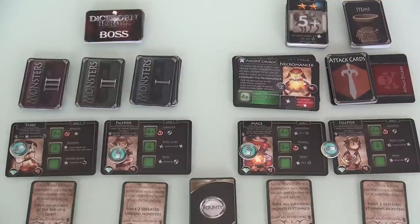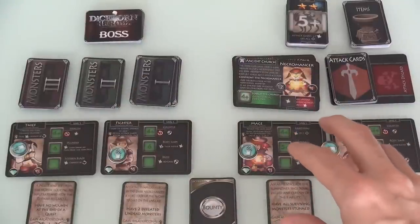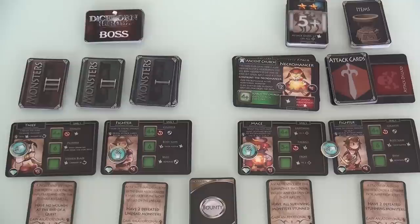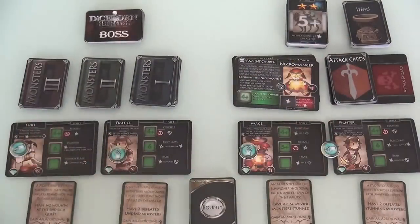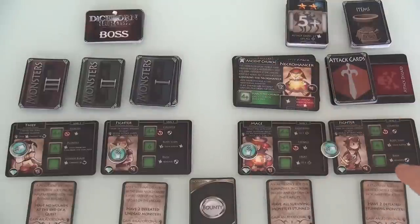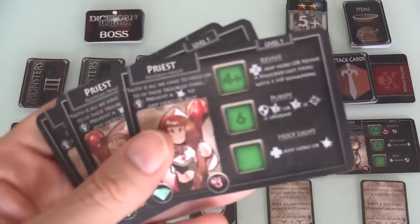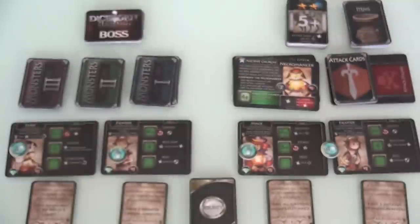I've already gone ahead and set up a two-player game. This is me, this is Jen. In a two-player game, each player controls two individual characters, and I chose them completely randomly — I just took the big stack of all the different character cards, shuffled them up, and gave Jen two and me two. I ended up with a thief and a fighter, and Jen's got a mage and a fighter. So we will not be having any priests along to keep us alive, which could be kind of scary.